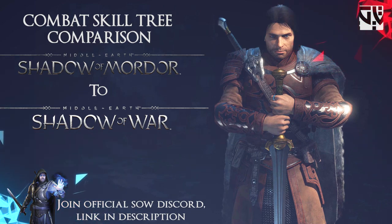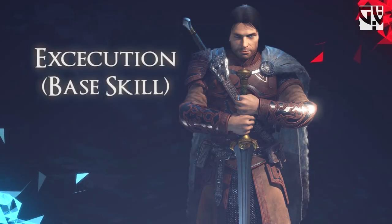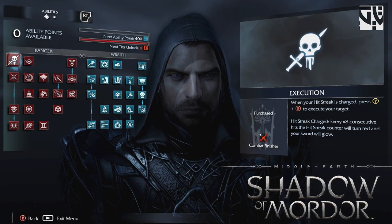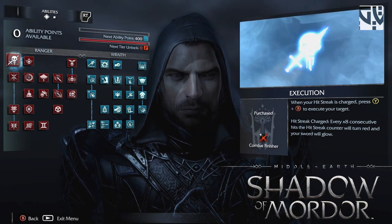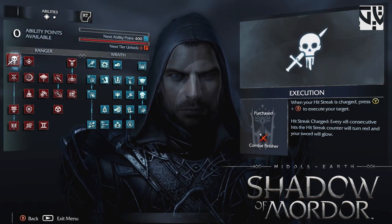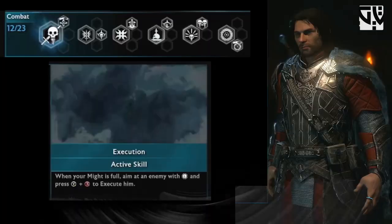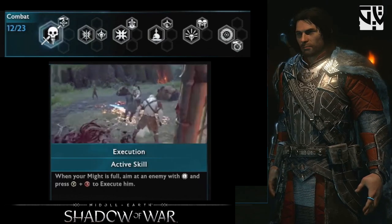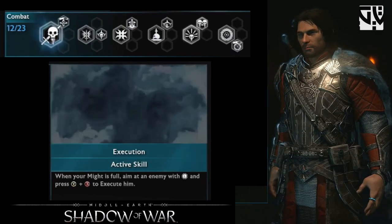With that said, let's get into the comparison. First is the execution. In Shadow of Mordor we had execution related to hit strike — when the hit strike reached about eight or five you could do the execution on the Uruks. Now coming to Shadow of War, execution is not directly related to hit strike but is related to might.